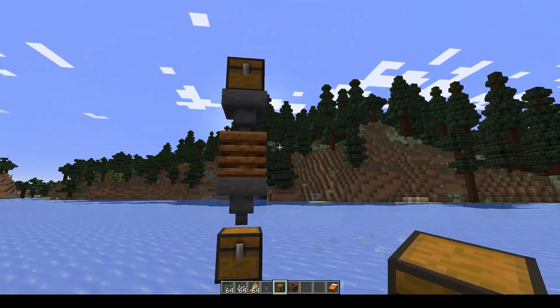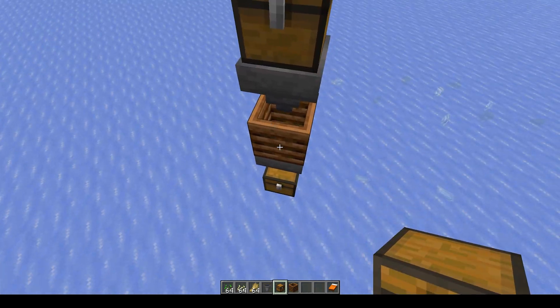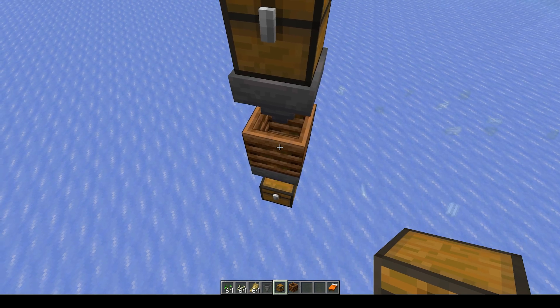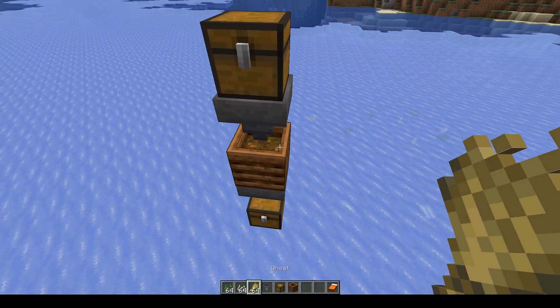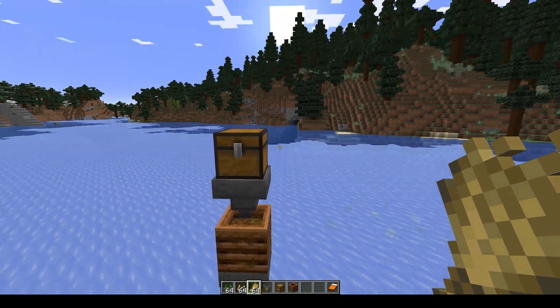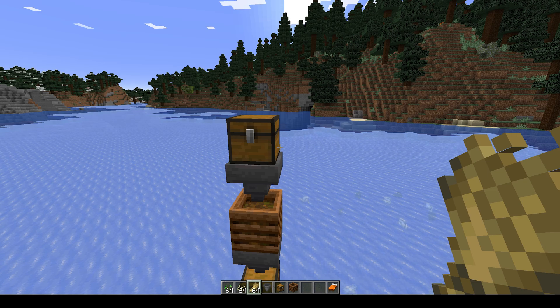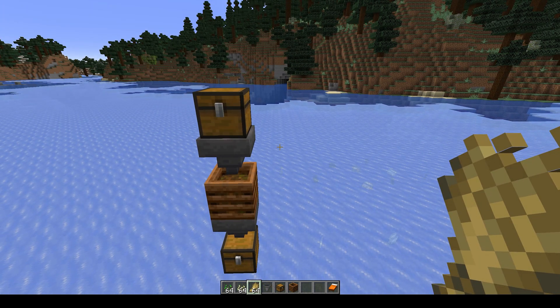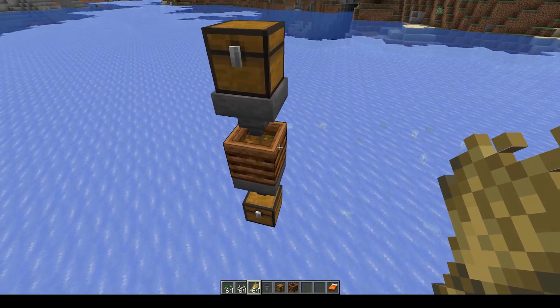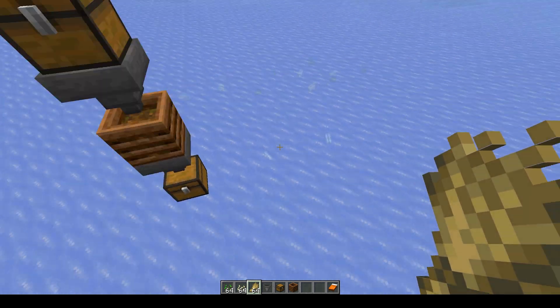The simple idea is: if you feed anything organic into a composter it will eventually produce bone meal. Doing it manually takes time — you just sit here and put stuff in. The easier thing to do is set up a system which you can scale as large as you want depending on how many crops you have, and it automatically does it for you.